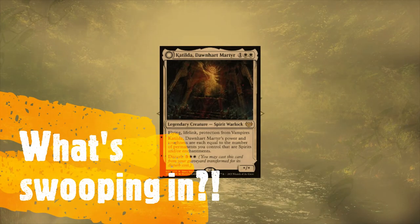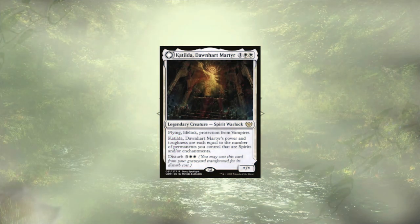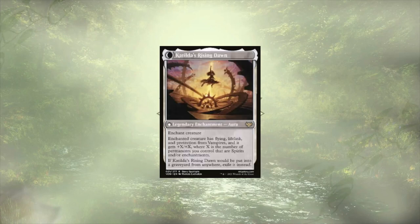So what's going to swoop in and take their place? Catilda, Dawnheart Martyr is at the top of our list as a powerful creature whose power is going to consistently be super high in this deck, thanks to all those roles we're passing out like candy. As an added benefit, we could always disturb her from the grave, bringing her back as a nice little enchantment for one of our other creatures, giving them a big boost. This two-for-one special is a chef's kiss moment — super powerful out of the gate, powerful on second play, and we're gonna see some damage from this thing, especially with that flying lifelink.